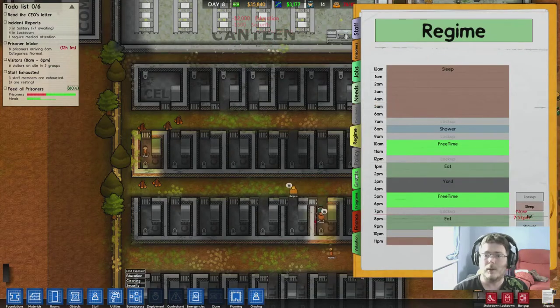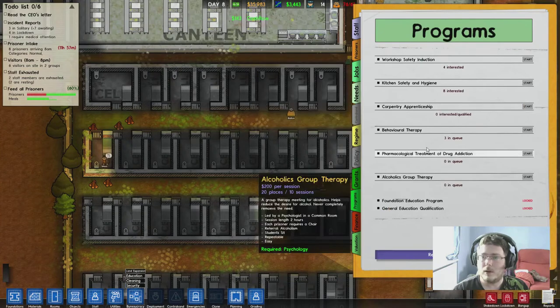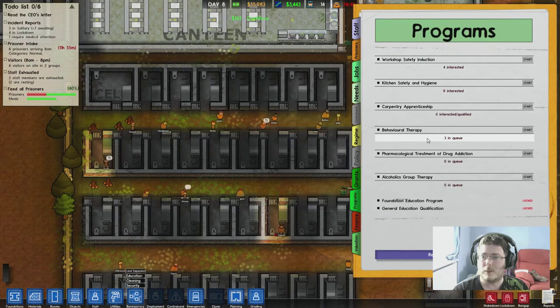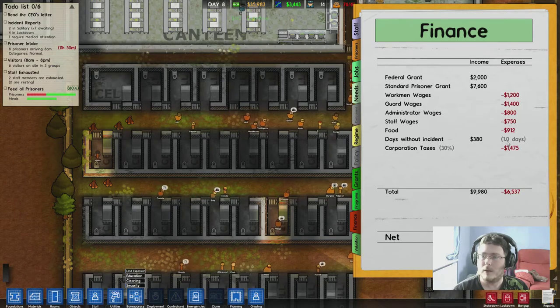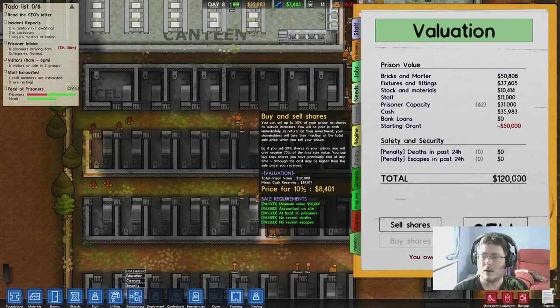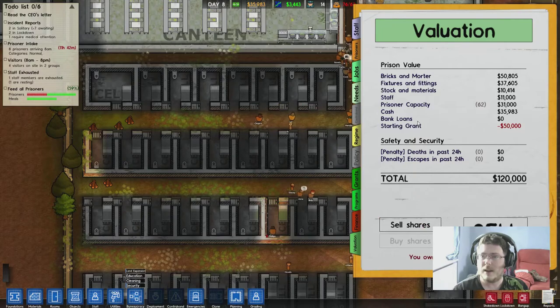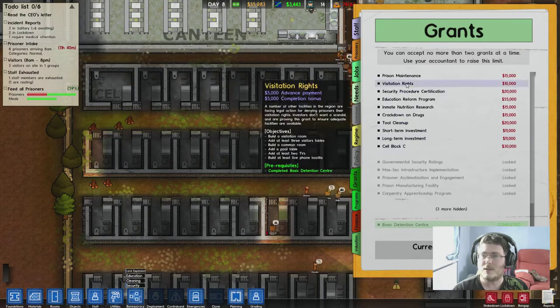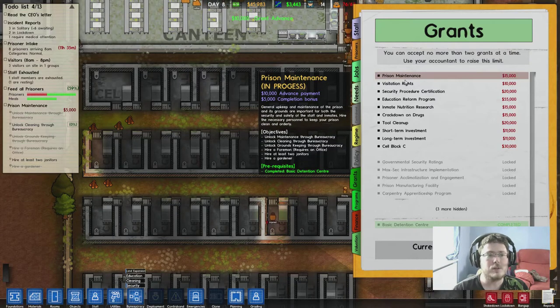Let's see what grants are available. We've got programs here too - 3 in queue for behavioral therapy. Finance - I guess we can get more money. Corporation taxes, valuation - $120,000? Is that all? Jesus Christ. Our prison doesn't work much. Prison maintenance - let's go ahead and choose that.